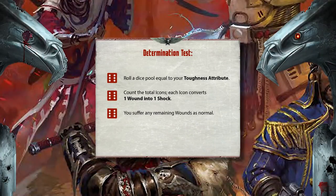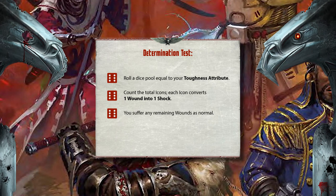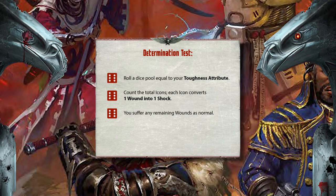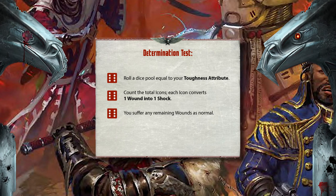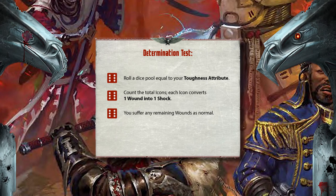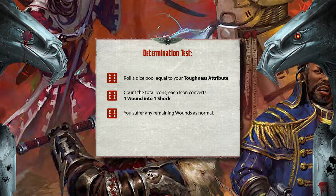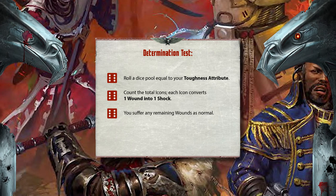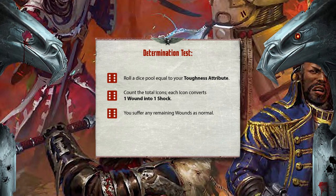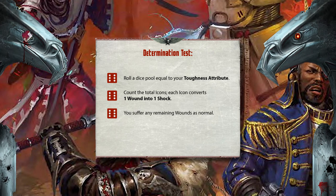To do a determination roll, you roll a number of dice equal to your toughness. Every icon you roll reduces the number of wounds you suffer by one and causes you to suffer one shock. When you take a determination test, roll a dice pool equal to your toughness attribute, count the total icons, and each icon converts one wound into one shock. Once you take a single wound, you are under the wounded condition. This causes any tests you take to be at a plus one DN difficulty.